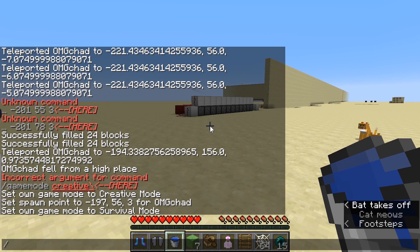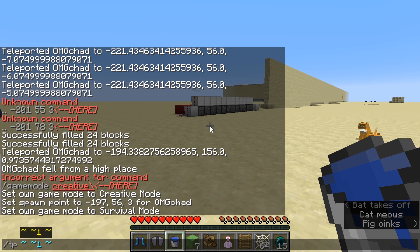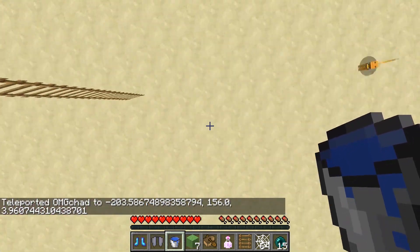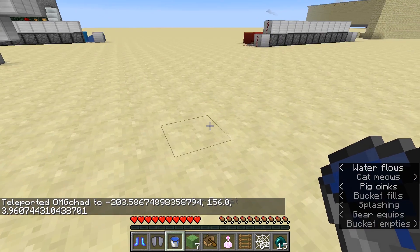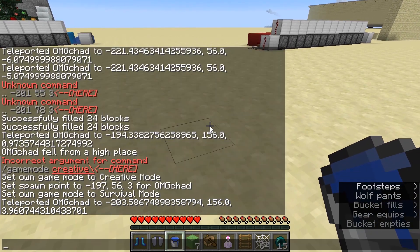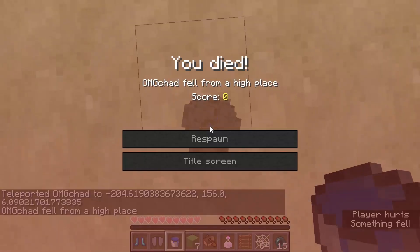Next is water buckets. To test out these next ones, I am going to teleport myself up into the air to show you guys — I'm going to go up 100 blocks. The thing to do with this is to look straight down and spam click the water bucket, just click it over and over and over again while making sure to look straight down.